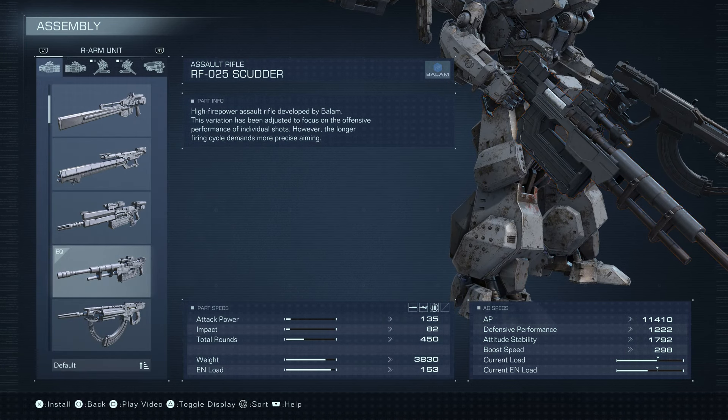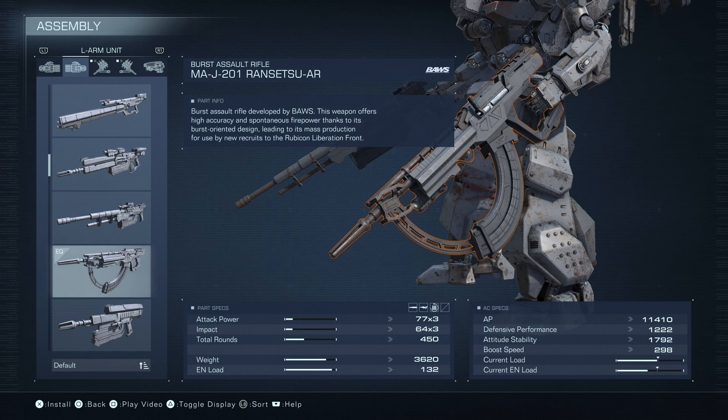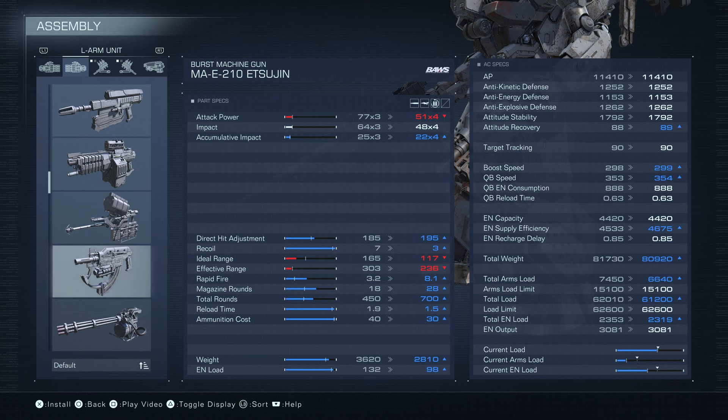We have the Scudder in our right hand, because it's impossible to win a match with two Ransetsu ARs. In the left hand we have the Ransetsu AR, which is so good. Let's compare it to the Estogen. The Estogen doesn't have better damage — it has the same impact — but it has better accumulative impact, better direct-hit adjustment, better recoil, better rapid-fire, better magazine, better rounds, better reload time, better ammo cost. And it's lighter and takes up less energy.